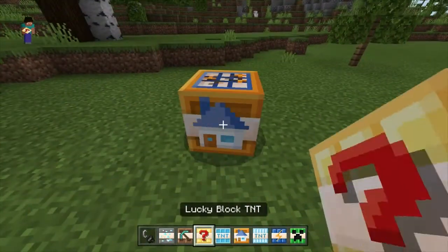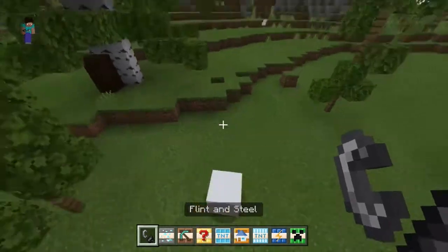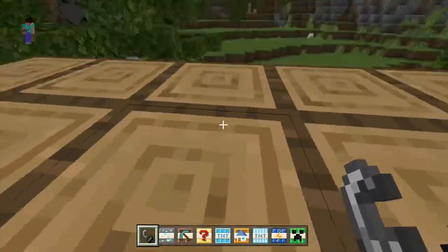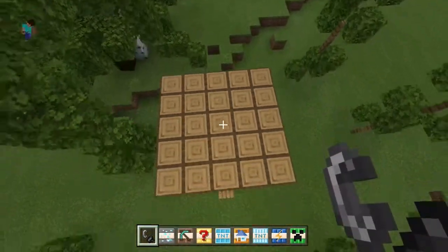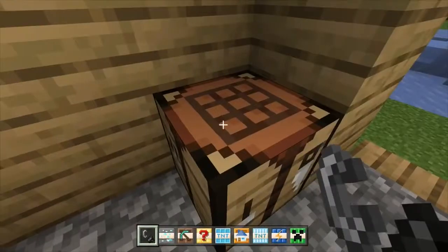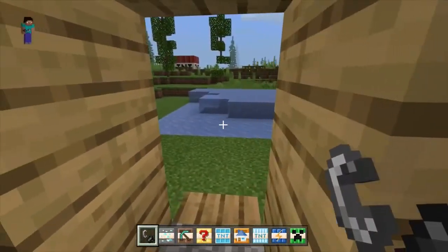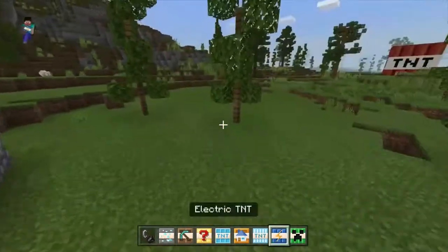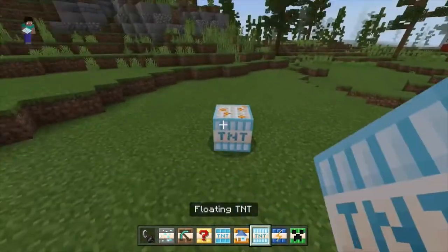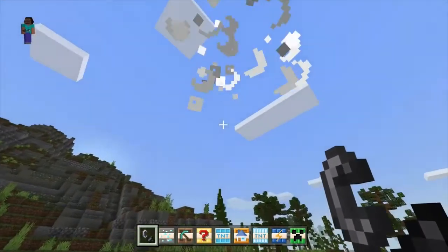House TNT — it's just going to spawn in a house. Oh, it's a big one! Right, I'm trapped. This is a nice little house — maybe they could have had a furnace and a bed in it, but anyways. Floating TNT — what is this going to do? See ya!